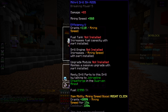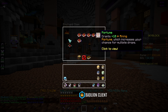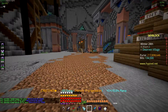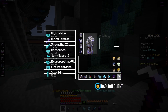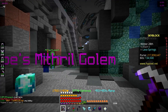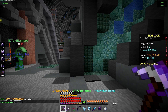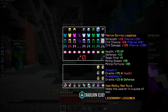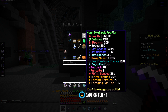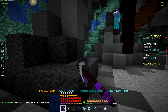Let's enchant it — using slash ET. I can put efficiency five on it, telekinesis, fortune, and experience. With the mithril golem pet at level 96, the sorrow armor, and the fleet titanium pickaxe, I'm looking at 1,295 mining speed. Now let's check the drill stats.